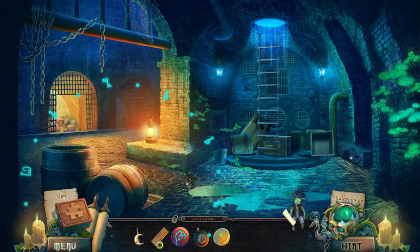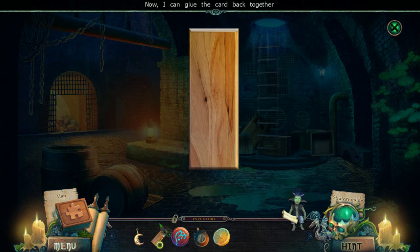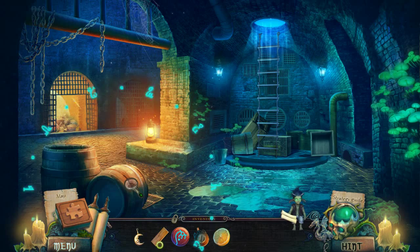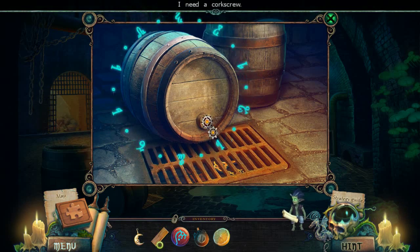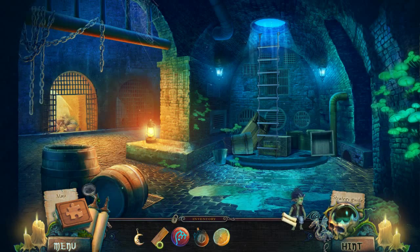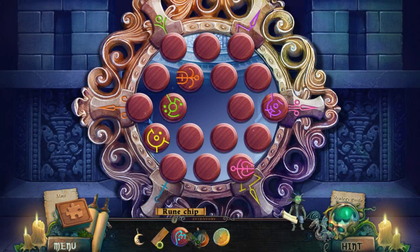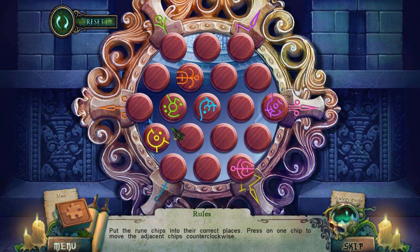So what do you want me to do here, game? Apparently I do have to do something here. I'm not exactly sure. Now I can glue the card back together? Say what? Did it just do the exact same thing? That's kind of useless, game. That is not helping at all. That's terrible. Put the rune chips in their correct places — press on one chip to move the adjacent chip. It's a rotatey puzzle. Yikes.